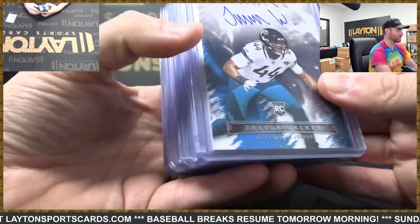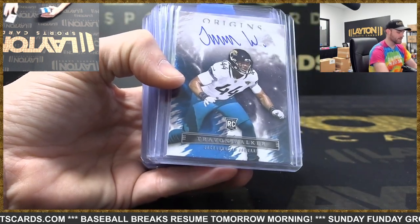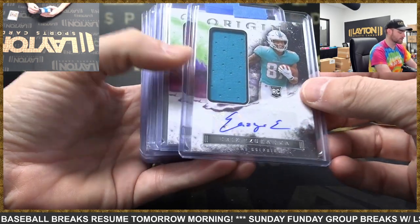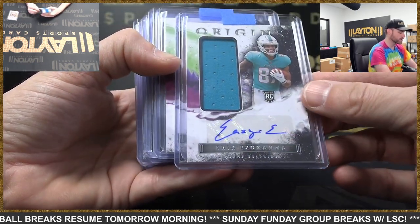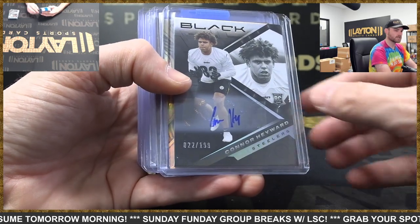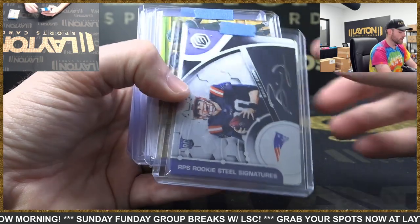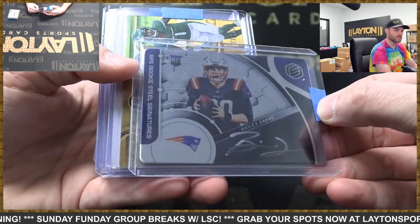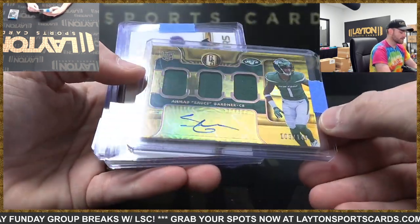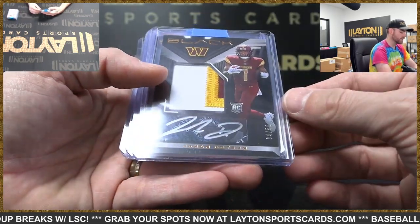Autos now — Jags Travon Walker, Steelers George Pickens rookie jumbo jersey autos from Origins. Eric Zucanma, Dolphins, and Danny Gray, 49ers. Autos now — Chiefs Leo Chenal, Steelers Connor Hayward. Ravens Slade Bolden, Zappe — Bailey Zappe for the Patriots RPS Steel Signatures, to 199. Sauce Gardner to 149, Jets, triple jersey auto. John Randall, Vikings, to 75. RPA to 50 — Jahan Dotson, Commanders.